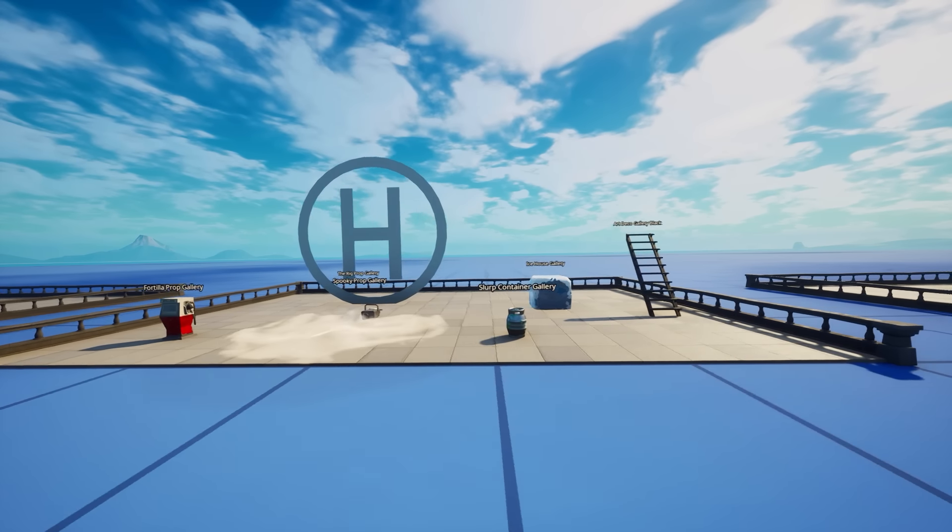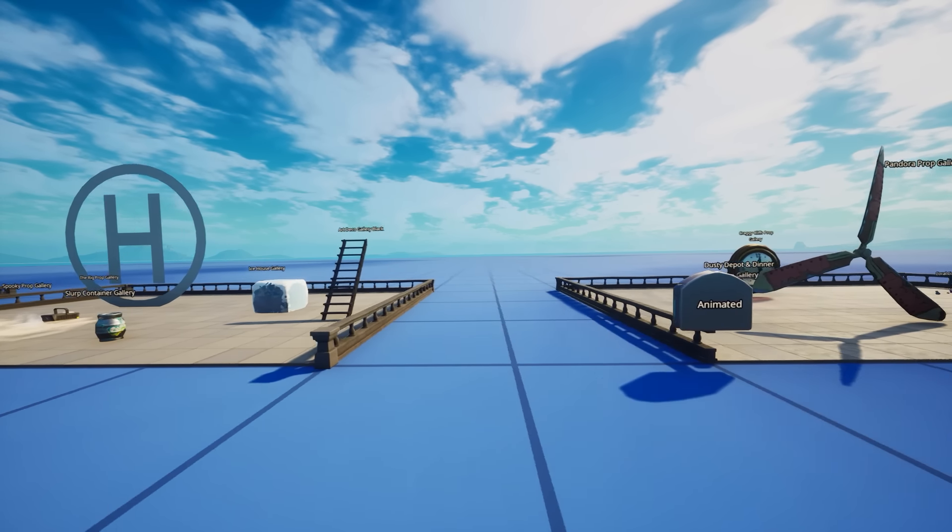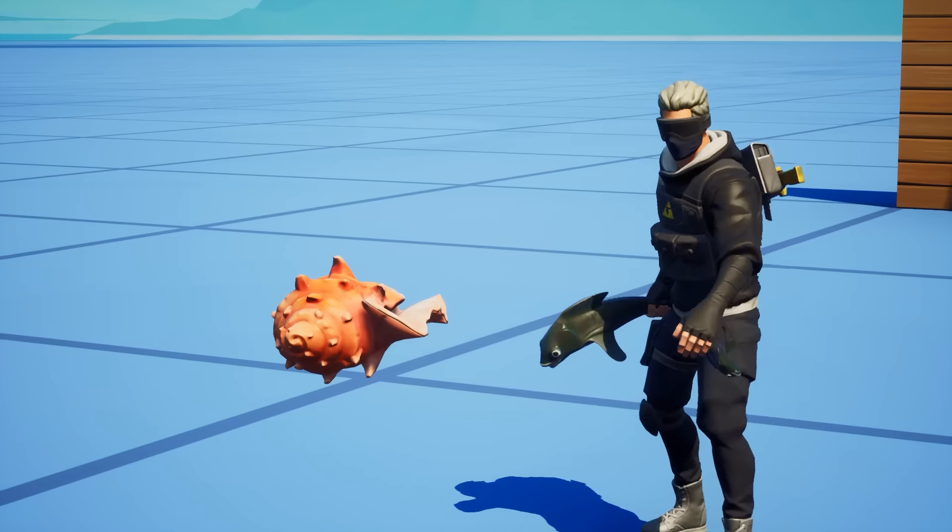What's poppin? My name is Richie and today I have a list of 50 props and items for you guys which you can use in your maps, which I think have some special abilities, just look awesome, or can just do something cool. Before we start, this island will be available as a map in the description below, so you can go into this map and check out these items yourself if you want to.